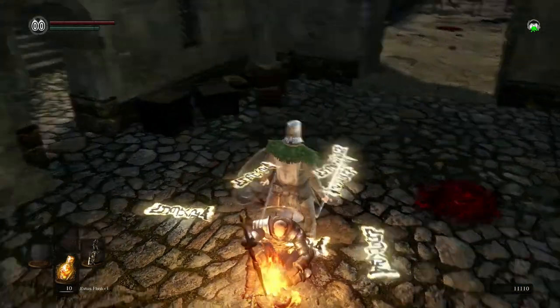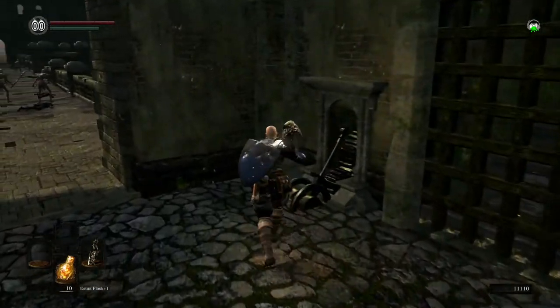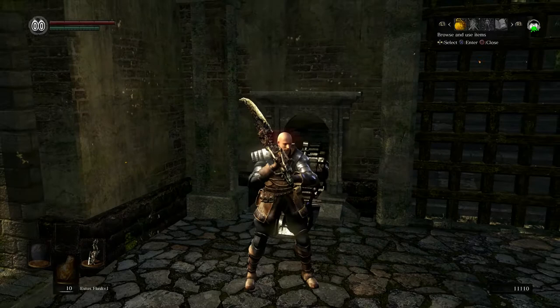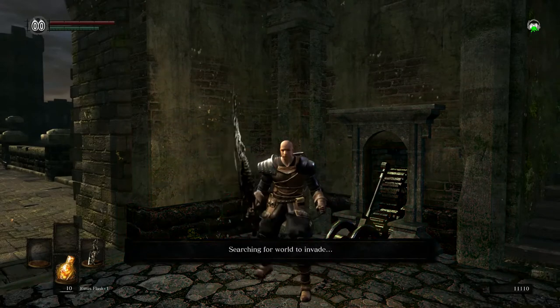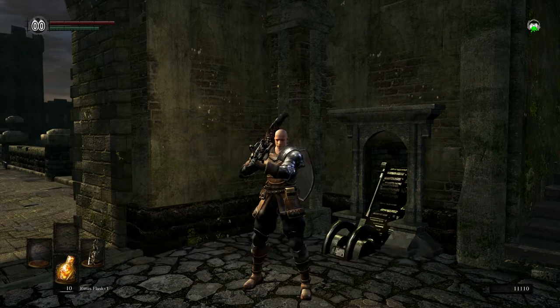Look at all these summon signs. Oops — did I just accidentally use a cracked red eye orb? Total accident. I'm invading someone.